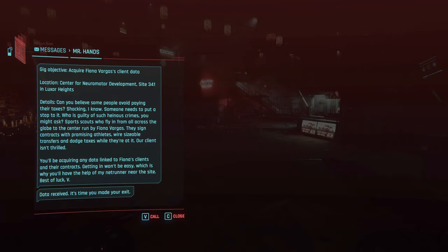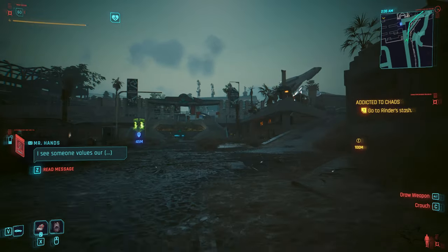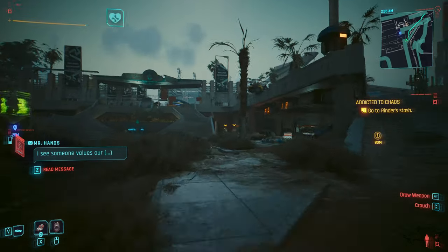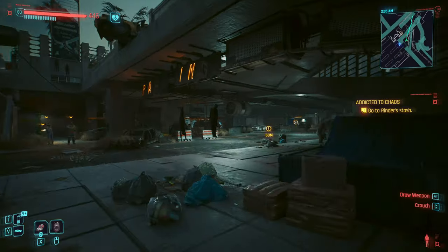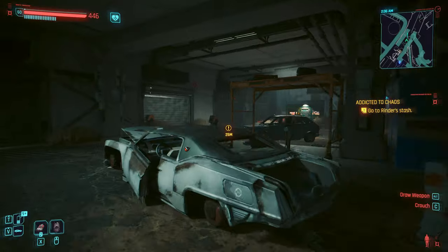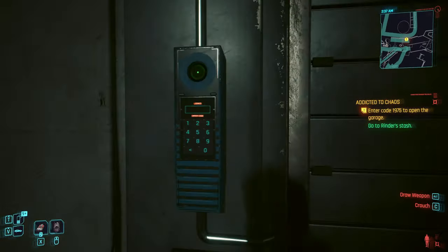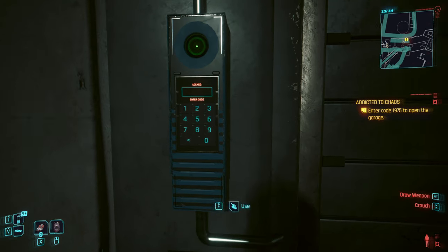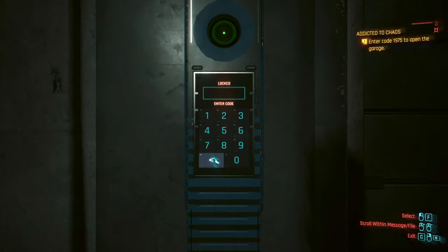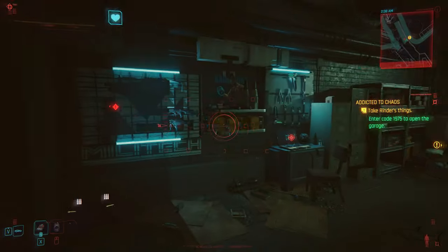In this video I'm showing you where that garage is and how to enter the code. The code is 1-9-7-5. Let's head out — the location is underneath this building and that's where the Render stash is. I'm going to put in the code from the message I just received. I'm not sure if you can come here earlier to get the weapon without completing the steps first, but probably not.